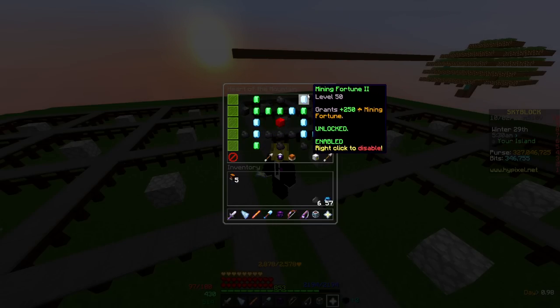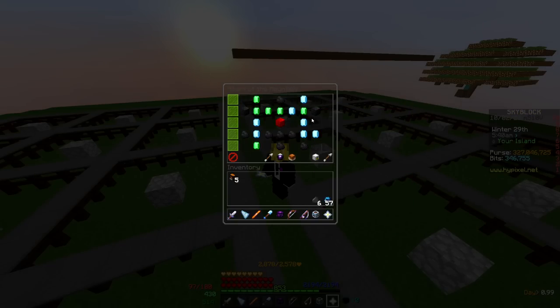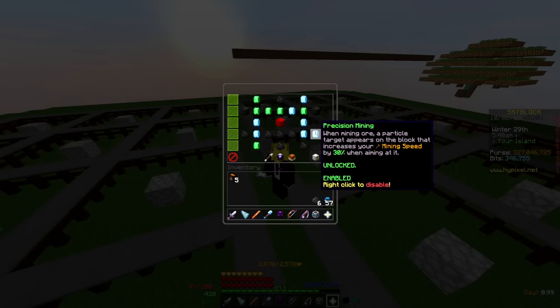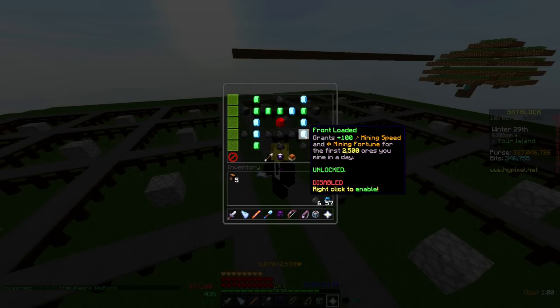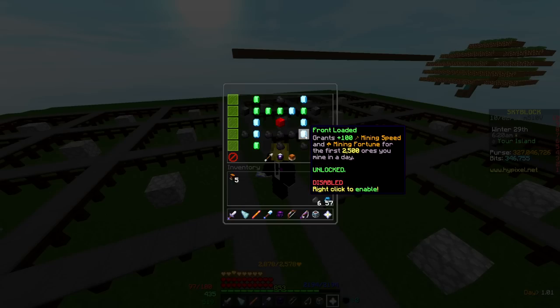But then I go down because now you can finally unlock a perk that I've wanted to use forever, and that is Precision Mining. This is gonna make it so whenever you mine an ore, a particle's gonna appear and you're gonna get 30% more mining speed when you aim at this particle. Another helpful perk when going down is Front Loaded — Front Loaded is still bugged where if you disable it, you literally just get a free 100 speed and mining fortune, no questions asked.